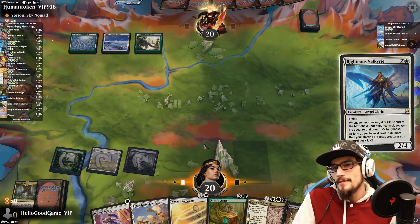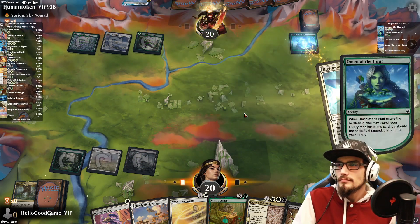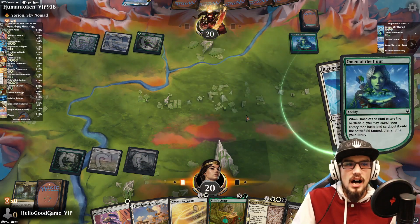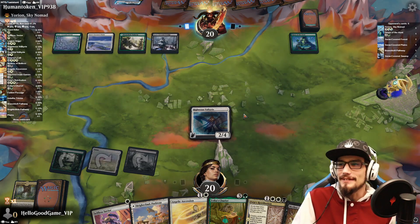We should maybe have Selfless Savior out first, but it's just going to be exile with these colors anyway. Omen of the Hunt — uh oh.